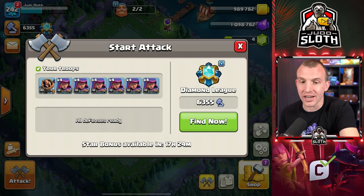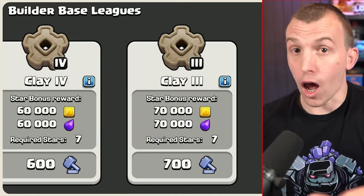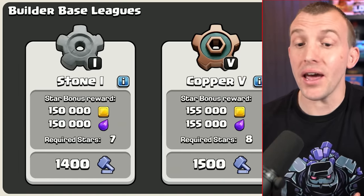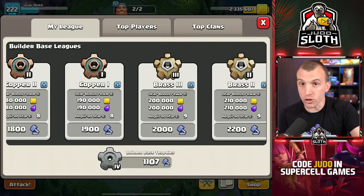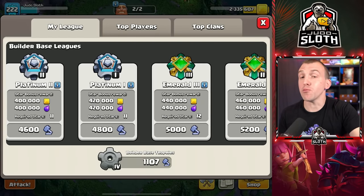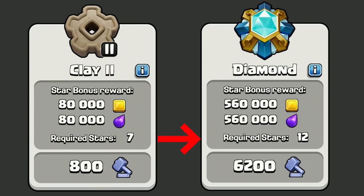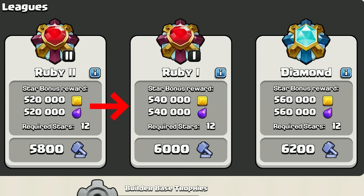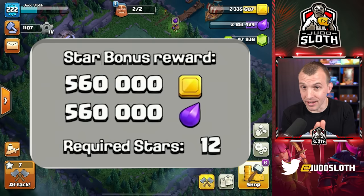After that, you can continue attacking in order to achieve loot. The star bonus varies in the amount of loot and stars required depending on the league you are in. It will vary between seven and 12 stars required depending on your league, but obviously the more stars required and the higher league, the more star bonus you will actually achieve. That is both gold and elixir.